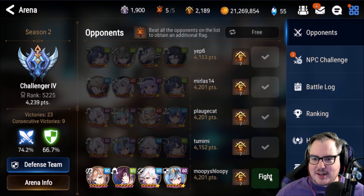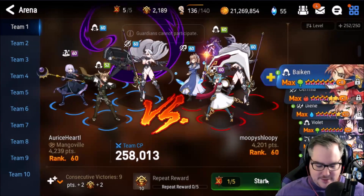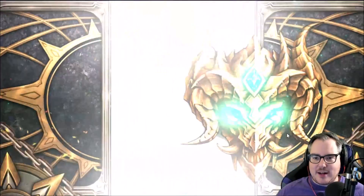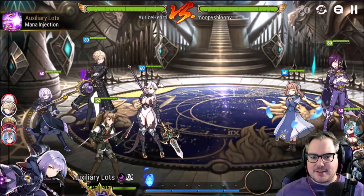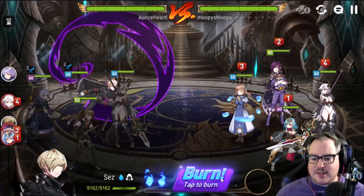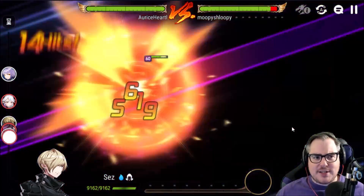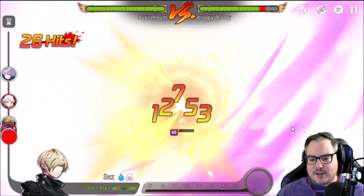Five minutes into this video and we're almost done with all our things. We're only at 235 speed right now, so we're going to need another imprint to make it so we outspeed people, and then we'll pretty much guarantee outspeeding anybody that isn't a Celeste or double-imprinted.